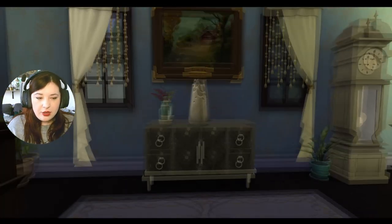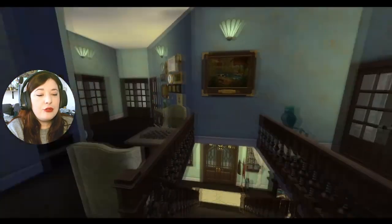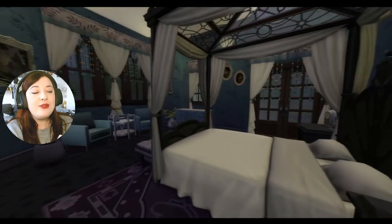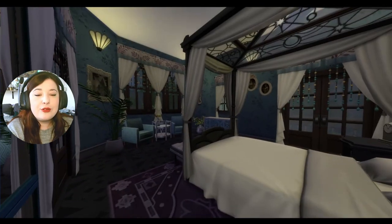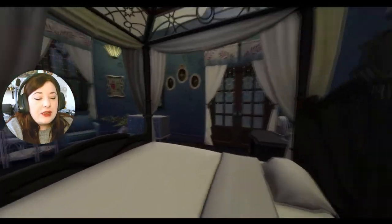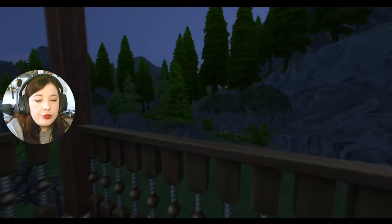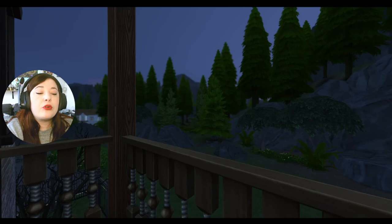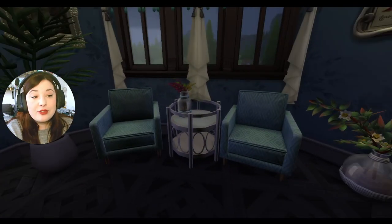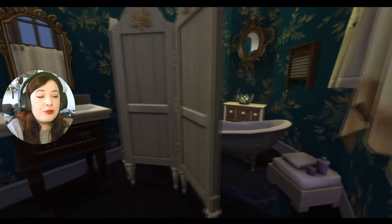Passons maintenant à l'étage. Nous arrivons sur le palier du premier étage, avec une ambiance toujours un peu bleutée, quelques décorations et plantes. Première chambre : la chambre parentale. Je la trouve absolument magnifique — des couleurs très douces, on a envie de rester dans ce lit tranquillement. C'est bleu et mauve et j'adore ces couleurs. J'ai choisi un lit du pack Monde Magique qui se marie très bien avec l'allure de cette maison. Il y a aussi un balcon pour admirer la vue — nous sommes à Glimmerbrook, la ville du pack Monde Magique. De magnifiques fauteuils que j'adore, vraiment superbes.